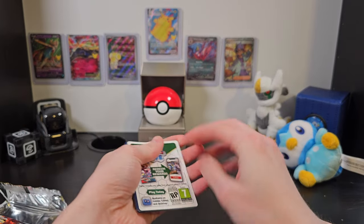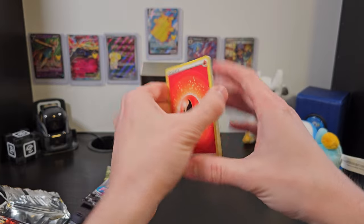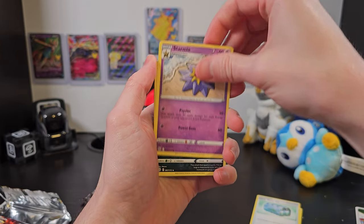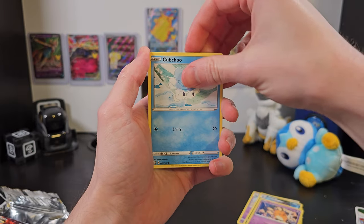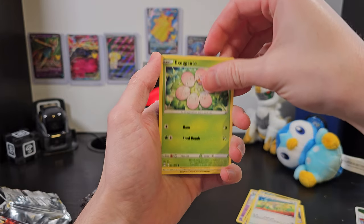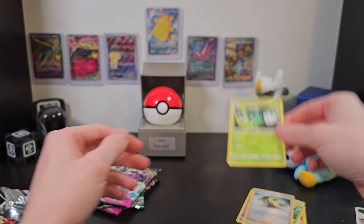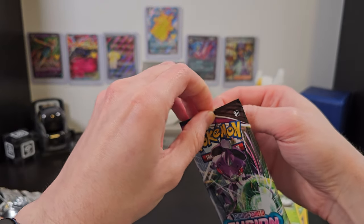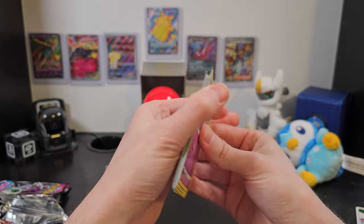We'll do the classic four from the back to the front and see what we get. We've got Freshwater, Starmie, Weavile, Dedine, Cupchew, Shinx, Farfetch'd, Exeggcute, and Cynthia's Ambition, as well as a Wormadam. That Cynthia's Ambition card, in my opinion, is better than the Wormadam. But we'll see if we can do even better in our next booster.